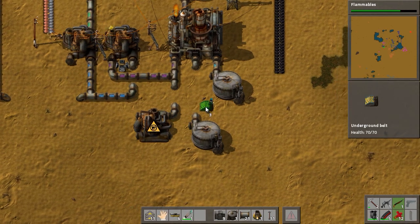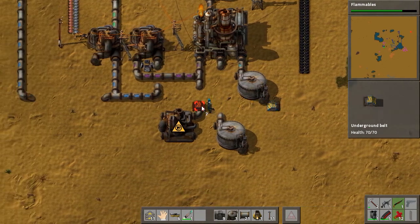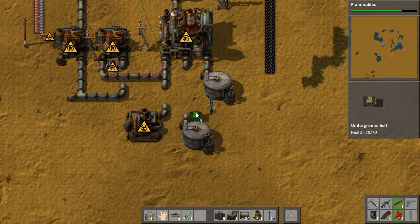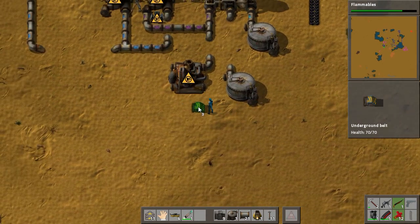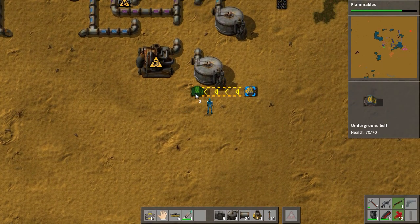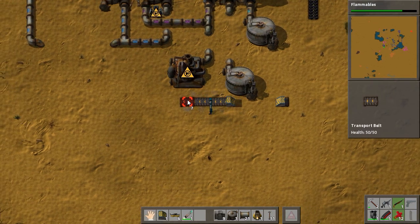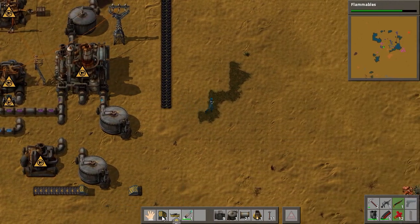I'm hoping these can go far enough. Nope, we're going to end up in trouble if we try to fit it up here, so we'll have to go down here instead. Let's take it here and see how far we can make it — only this far, but that should be fine. You can get a pipe through there. It looks as though we might have broken some wiring.